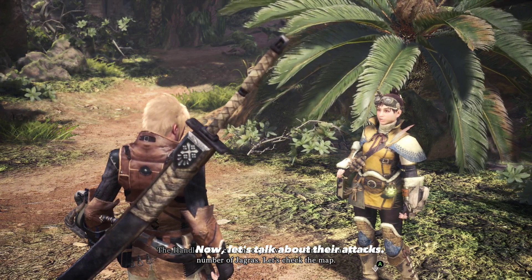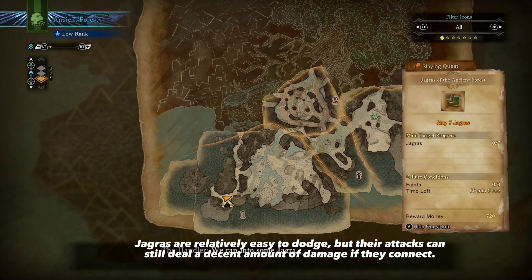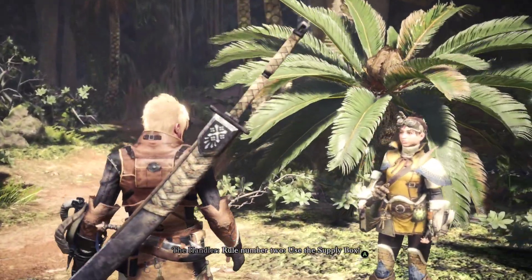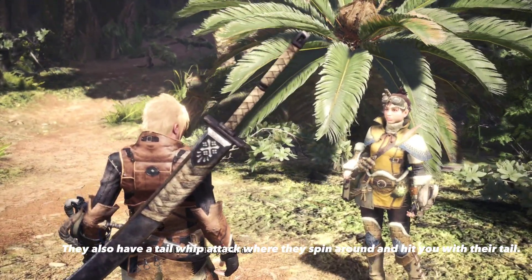Now let's talk about their attacks. Jagras are relatively easy to dodge, but their attacks can still deal a decent amount of damage if they connect. They have a lunging bite attack where they charge at you and bite down with their sharp teeth. They also have a tailwhip attack where they spin around and hit you with their tail.